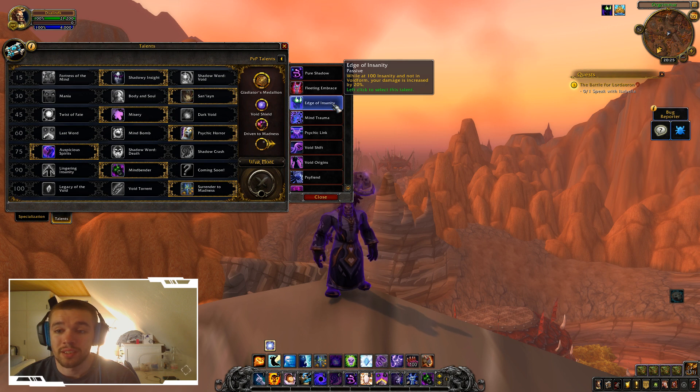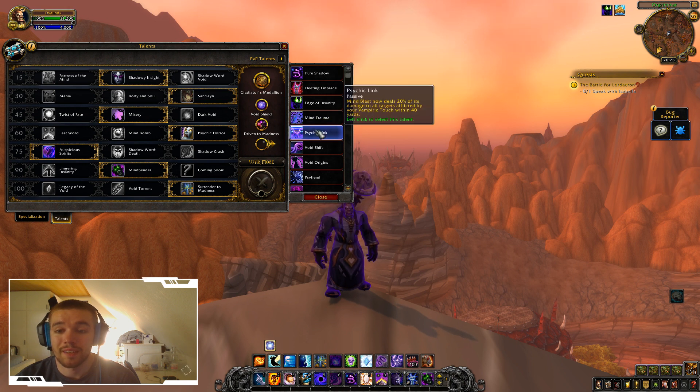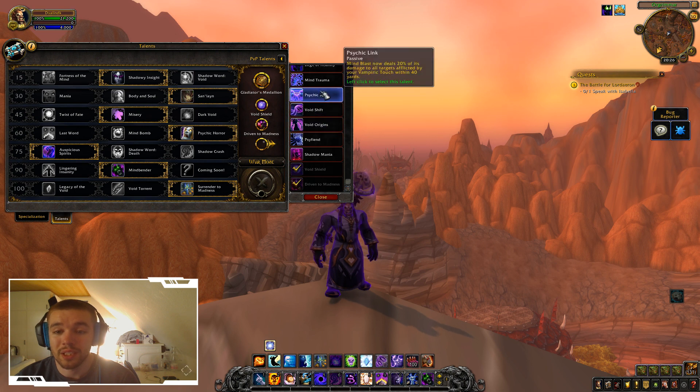While at 100 insanity and not in Void Form, your damage is increased by 20%. I really never liked this one because isn't the whole point of Shadow Priest to go into Void Form? Fully channeled Mind Flay causes you to steal 3% haste from the target for 20 seconds, and only 12% haste can be stolen from a single target — stacks up to 8 times. Mind Blast now deals 20% of its damage to all targets affected by your Vampiric Touch within 40 yards, which is pretty cool for some AOE damage.